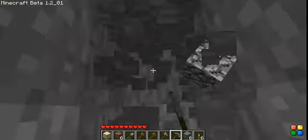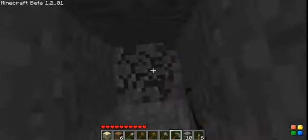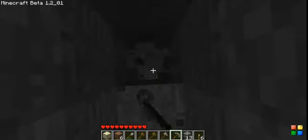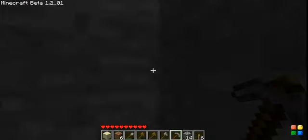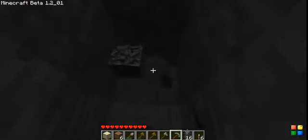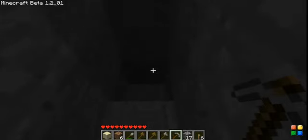My friend Rob shares this profile with us. A dumb thing he's doing right here — he's digging straight down. You never want to do that because sooner or later you're going to fall into a cave. You're standing on the block that you're digging.